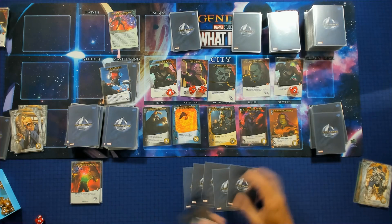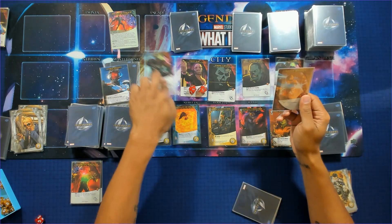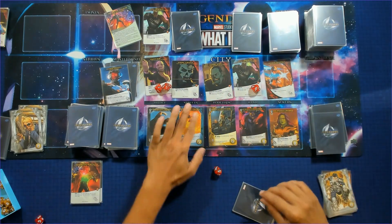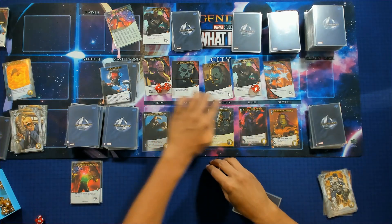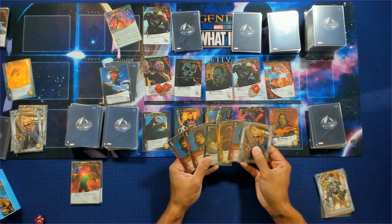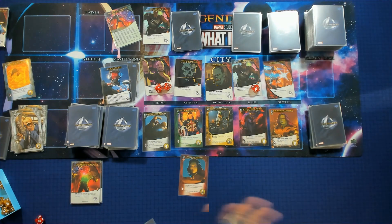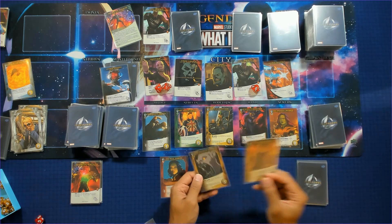Next turn we play an Ultron Sentry who tries to escape, so we have to KO something — we'll KO a card. At least he stays down. We're going to have a bigger turn: play Tactical Insight to draw two and put a card back. Here's where the What-If combo happens — we draw two cards and put one back, then What-If for Dr. Strange to look at the top card. We've got two attack and two recruit.